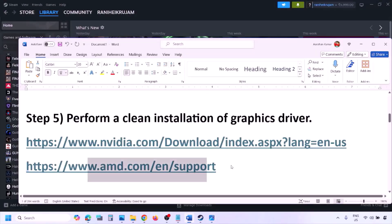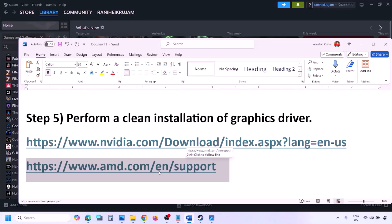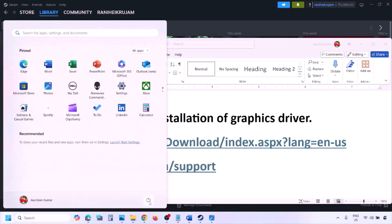AMD card users should first uninstall the current driver installed on the computer, then restart your computer, go to the AMD website, select your graphics card, download the latest graphics card driver, install it, restart your computer, and then check.